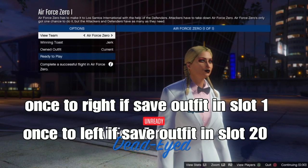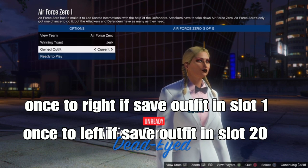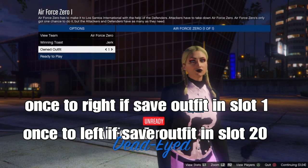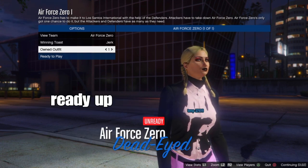Once you've joined, go to the right and you can see your outfit in top 1, or one to the left in top 20. You can merge this through an outfit that was saved from the mission. Look at that — it merged!